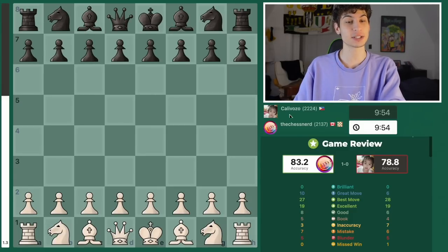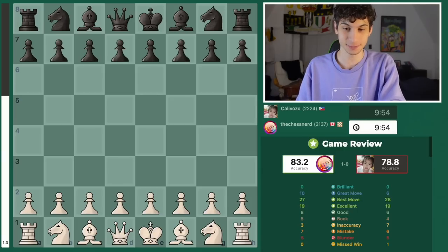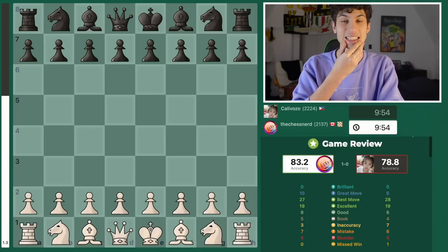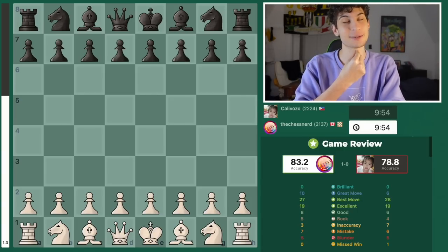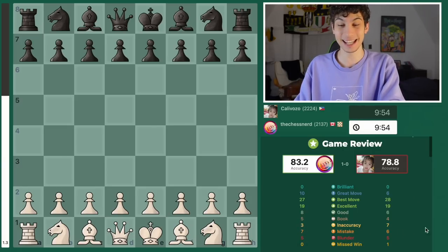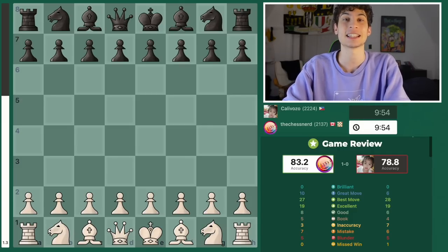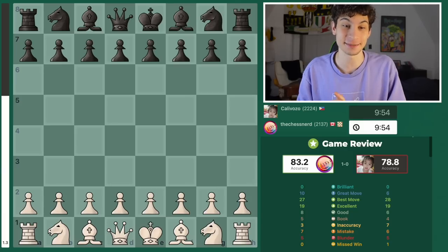I have the white pieces here against a 2200, and here's how it went. You can see the game review: 83.2 — that's an overstatement, it wasn't that good. Five blunders, seven mistakes, three inaccuracies. It was a medium game, but let's learn from these mistakes and hopefully make this instructive and insightful at the same time.